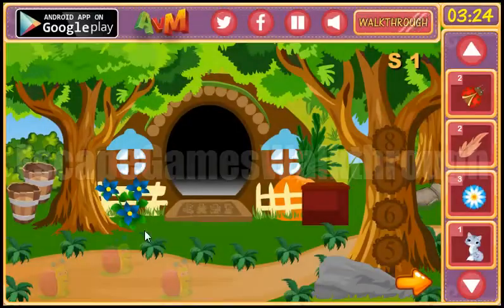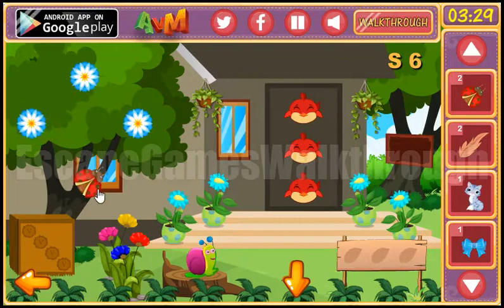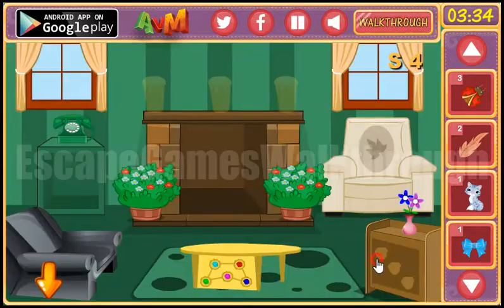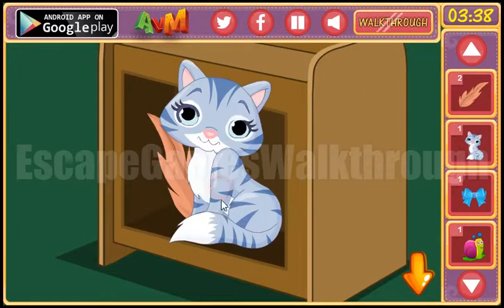Now let's go and put 3 flowers here to get another ladybug and a snail. The ladybugs we can put here in the room to get the cat and the feather.